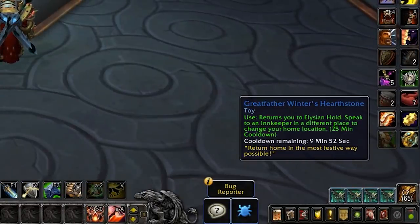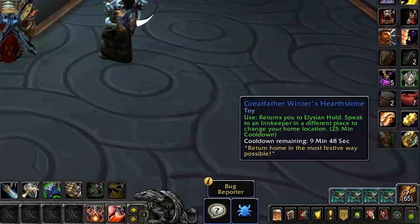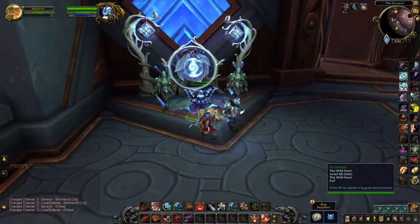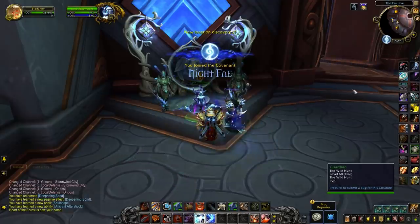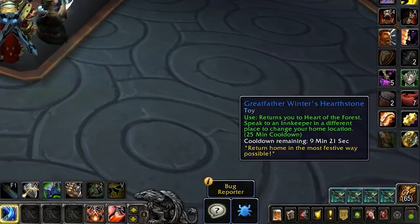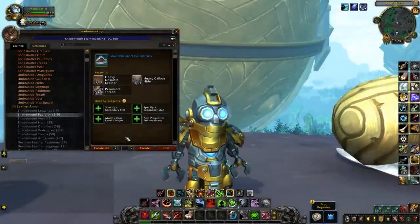One change that people are going to rejoice about: Covenant hearthstone locations will now change when you change your Covenant. For example, if your hearthstone location is in Sinfall and you change to Necrolord, it will actually swap the hearthstone location to the Seat of the Primus, so you won't get dragged back to your previous Covenant's location. A super helpful addition to the game.